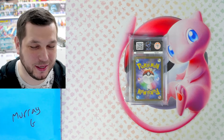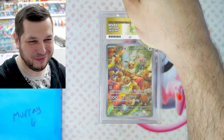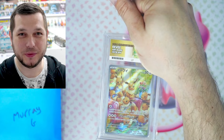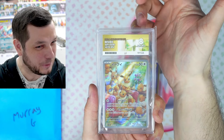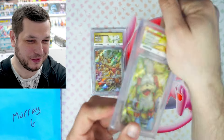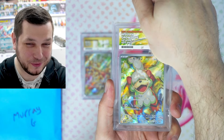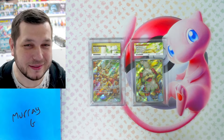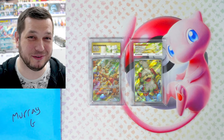Next, we have Murray G. I believe he sent similar cards. We've got another EV — we'll do a little battle between them, see who gets the best grades. He's got an eight — that is unlucky. And the Growlithe: another eight, unlucky my friend. Still eights, they're okay, but I think she won the battle. Congratulations on the eights.